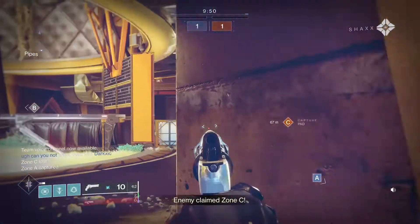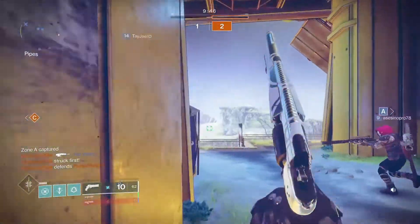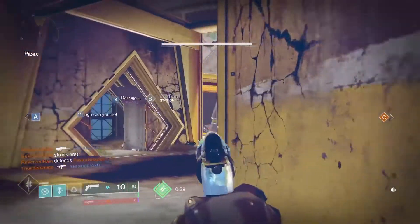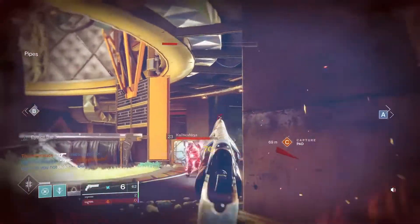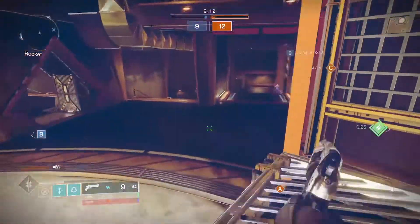I will give credit to Finite Impactor — the name of the hand cannon — because it does have a really good recoil direction, basically just straight up and down, which I really like. Finite Impactor also has some pretty good accuracy. As long as you're in the vicinity of their head, you will get a headshot, so that's definitely an upside.